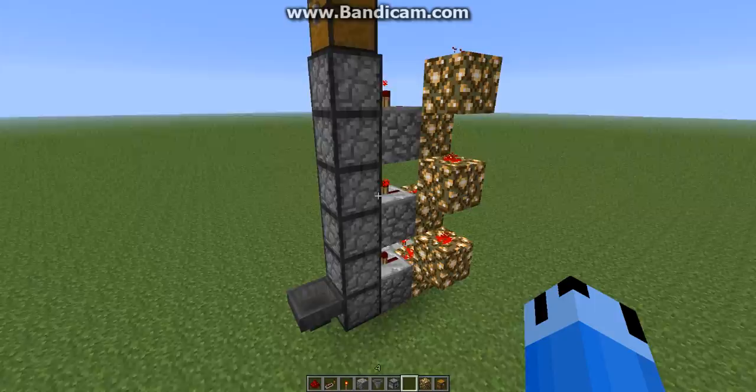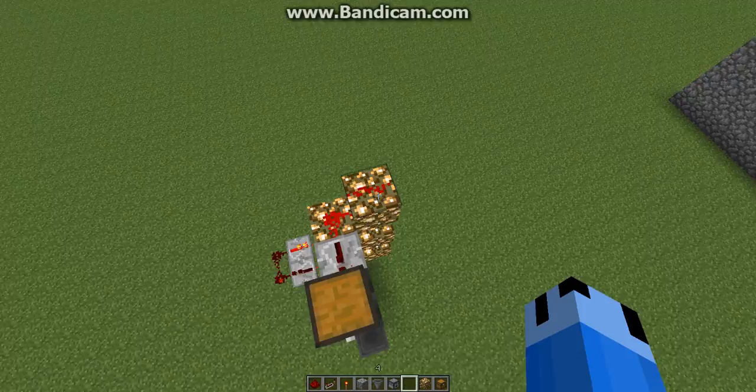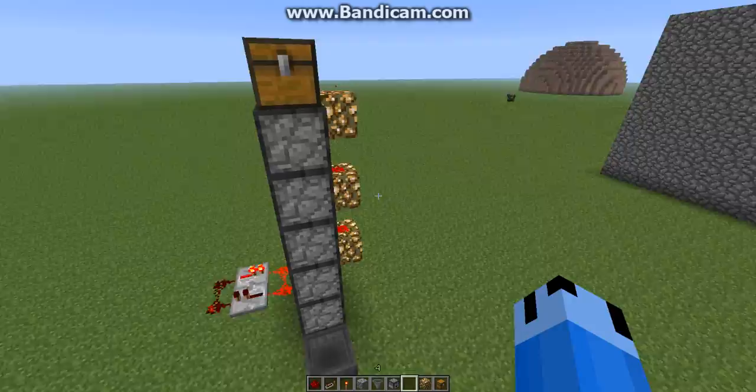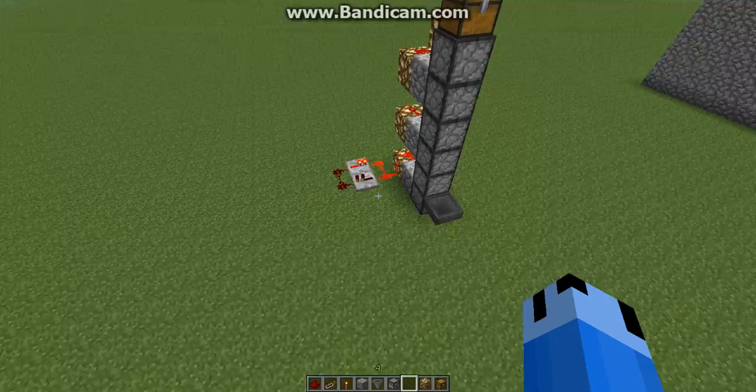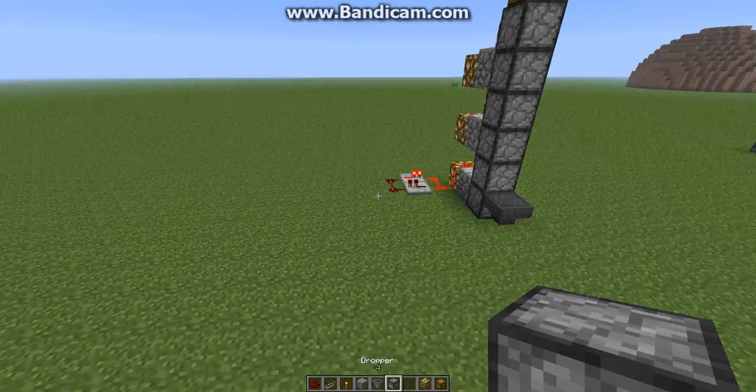Except, again, the noise level — it's pretty loud. And that's basically all it is. It can go up to 15 blocks, and I think if you add a repeater you can extend it up even more — I haven't tested it. Maybe you guys, the viewers, can check it out. In another video I will show you how to make the toggleable two-tick clock. Thank you guys for watching, and I'll see you guys next time.